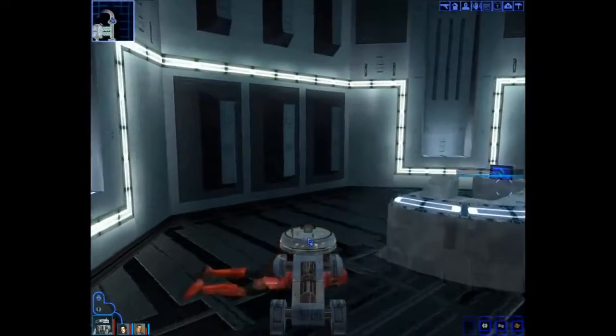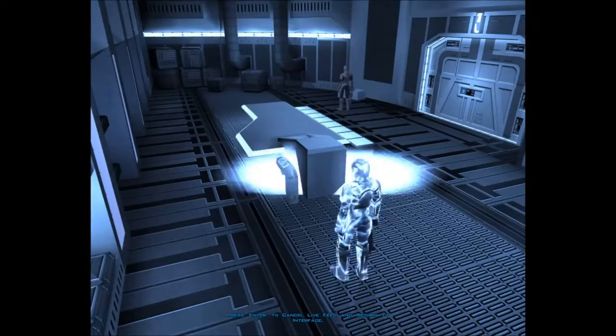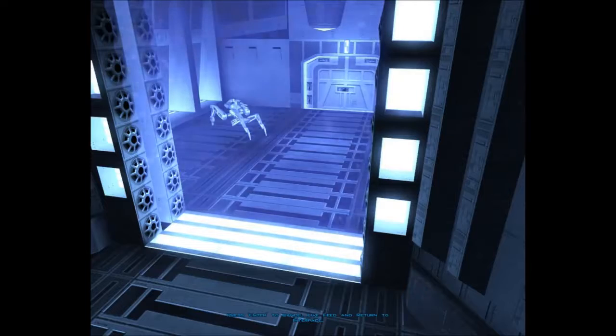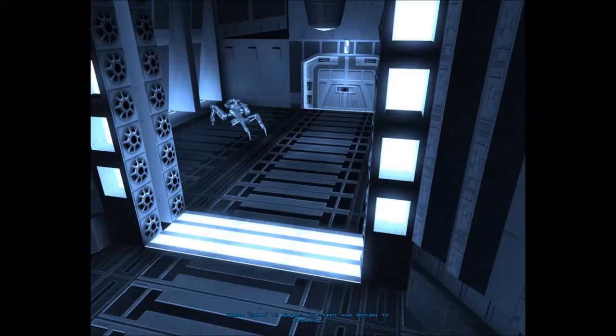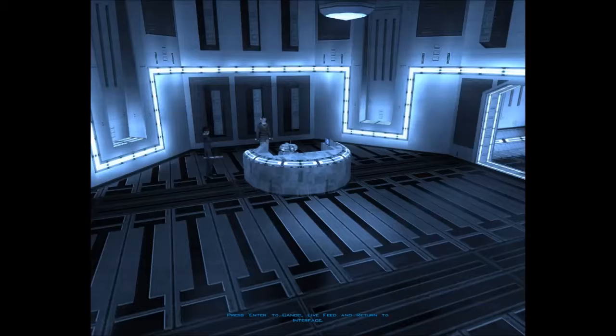Oh my god, there's a computer — thank God. Do East Barracks. There we go. Security room — disable the force field. Corrupt droid targeting program. I assume that worked. Computer room — that would be us.